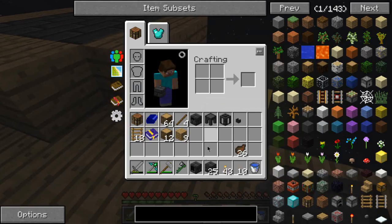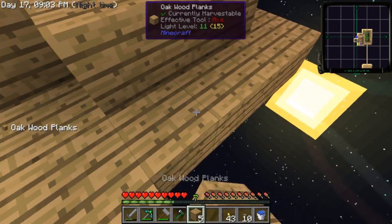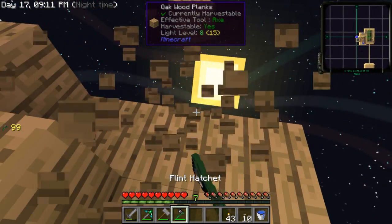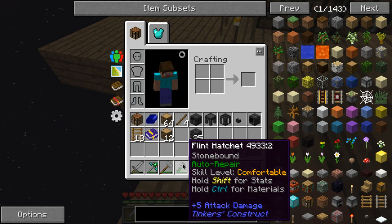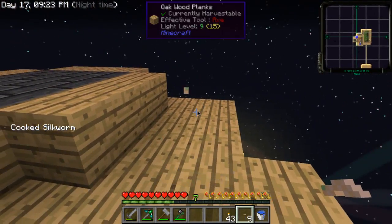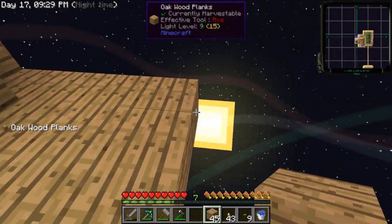For a second I thought I couldn't break that, but then I remembered it was just made out of glass. I noticed the voice crack — you don't need to remind me, guys. Also, I have auto repair on this now, so yay, it repairs itself while it's in my inventory. Probably the most useful thing on a tinkers tool.